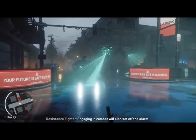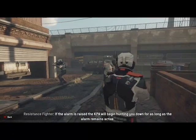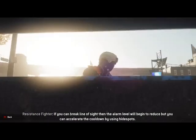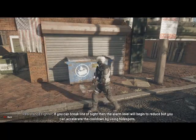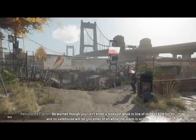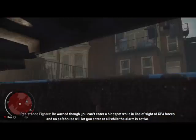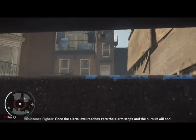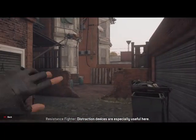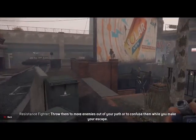Engaging in combat will also set off the alarm. If the alarm is raised, the KPA will begin hunting you down for as long as the alarm remains active. If you can break line of sight, then the alarm level will begin to reduce, but you can accelerate the cooldown by using hide spots. Be warned, though — you can't enter a hide spot while in line of sight of KPA forces, and no safe house will let you enter at all while the alarm is active. Once the alarm level reaches zero, the alarm stops and the pursuit will end. Distraction devices are especially useful here — throw them to move enemies out of your path or to confuse them while you make your escape.